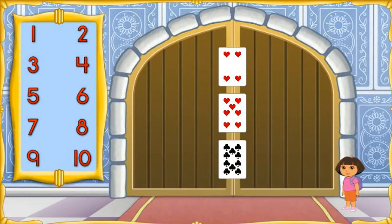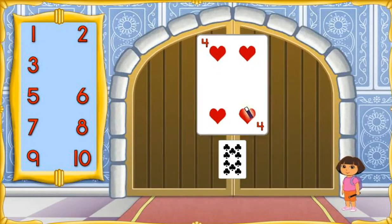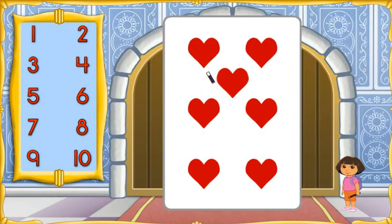We made it through the Card Castle, but the door to get out is locked. We need to figure out this magic card trick to open the door. Let's start with the first card on the door. We need to choose the number that matches the amount of shapes on this card. Click the number. Four, abracadabra. Perfecto. Now let's figure out the next one. Ten, abracadabra. Muy bien.